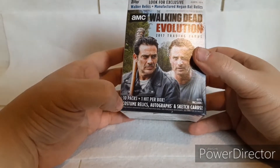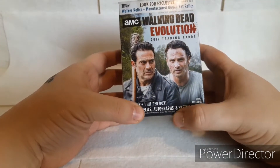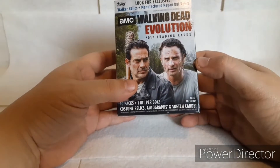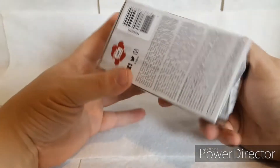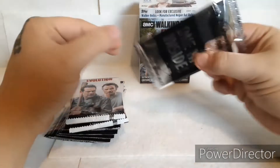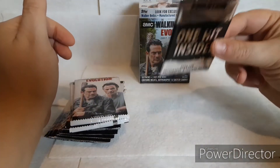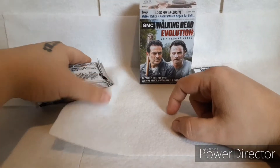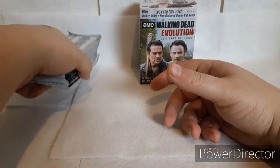The hits can be costume relics, which is all I've been getting so far. I've been waiting to get one of these too — the autographs are sketch cards. The sketch cards are usually a one-of-a-kind thing, so that would be really cool to get. It would also be cool to get a Norman Reedus autograph. Here's all 10 packs and of course we got our hit pack, which is feeling a little thin so that's good, but we're going to save that for last. Go ahead and fast forward to the end to see what comes in there, or just chill out and let's see what kind of cards we get.